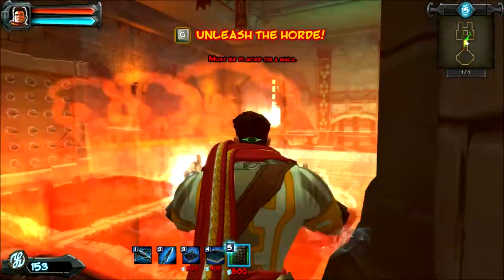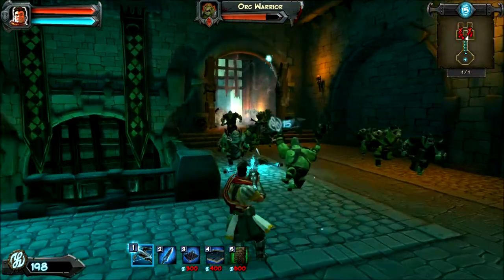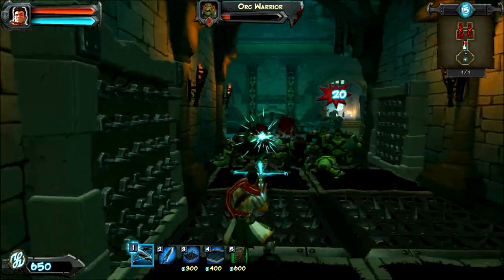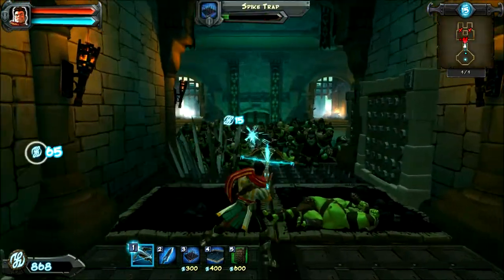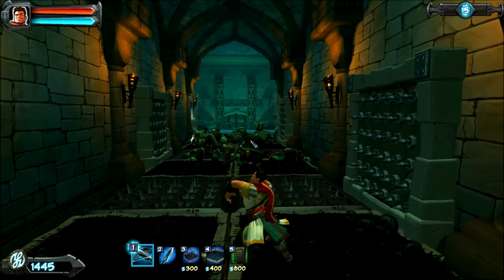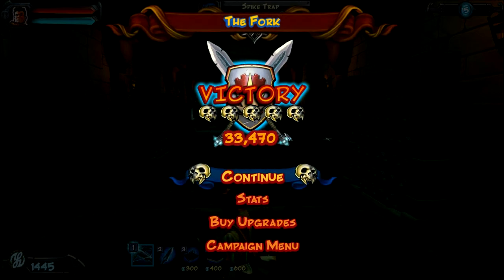We can spam traps everywhere. I want to put another arrow wall up front — that looks good for the last wave. I'll choose the right side again; it worked out well last time. That's enough being up front — we got this. Take out everybody in front, back off when necessary. That is a TON of orcs — luckily I have these traps, otherwise this would be very difficult. Kill streak! Nice — ups my points, though I care more about skulls than high score. Down they go — easy enough.